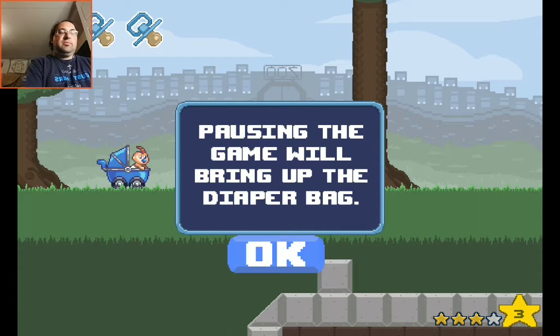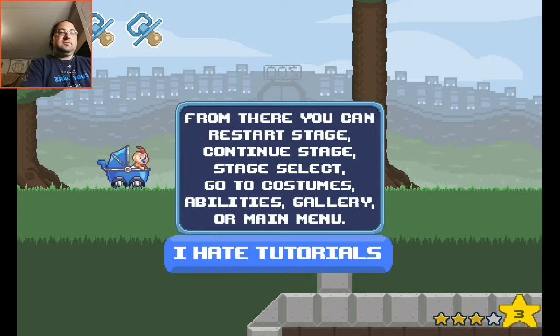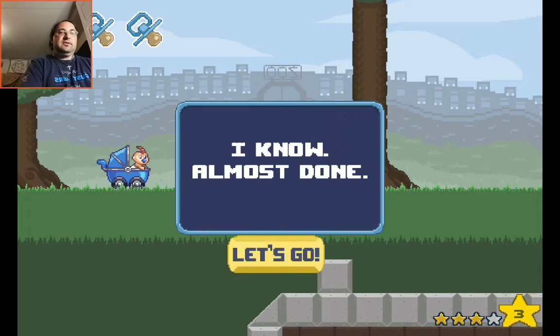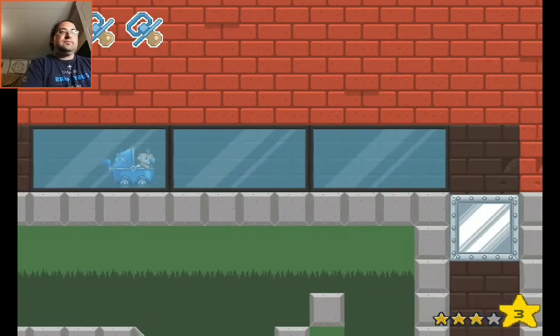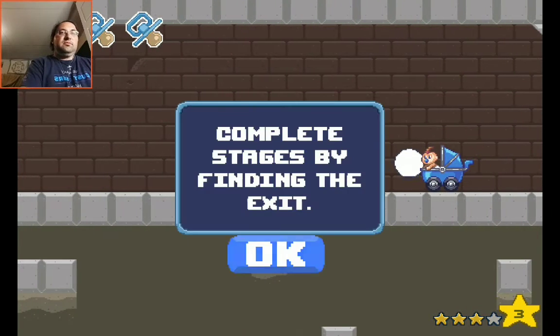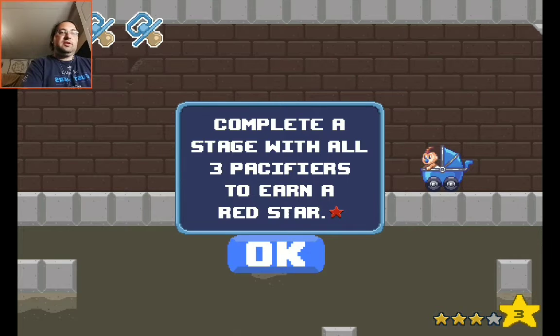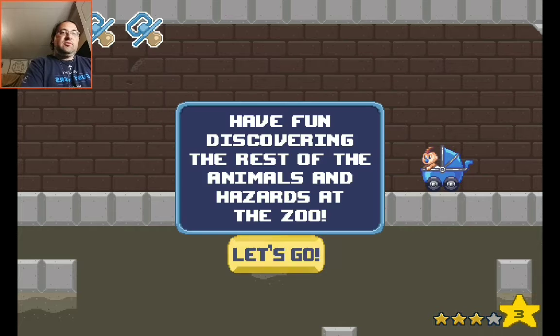Normally there'll be a pause button here — good idea. Pausing the game will bring up a diaper bag — pause is the menu. From there you can restart. Almost done, let's go. Complete the stage — find the exit. Completing the stage with all three pacifiers will earn a red star. That's why it's still showing as one extra star.